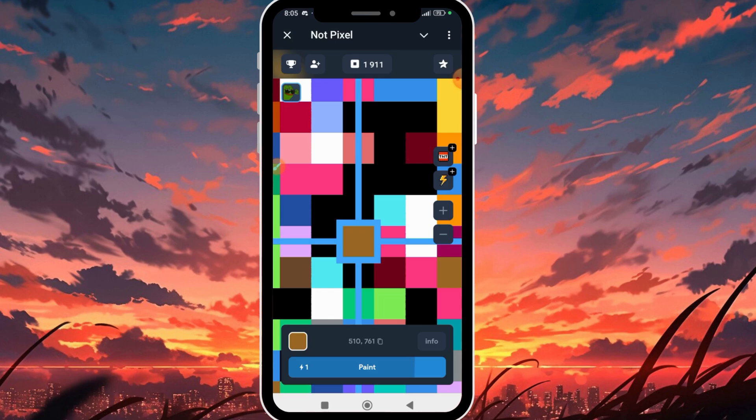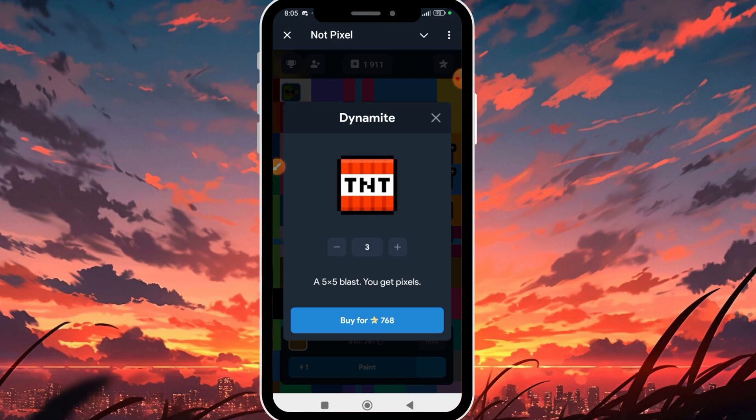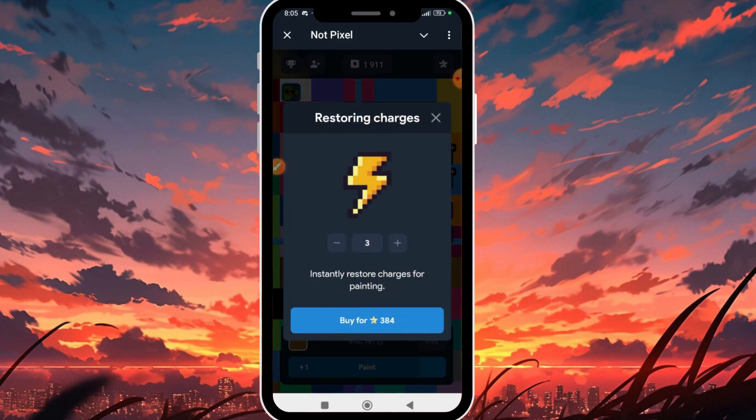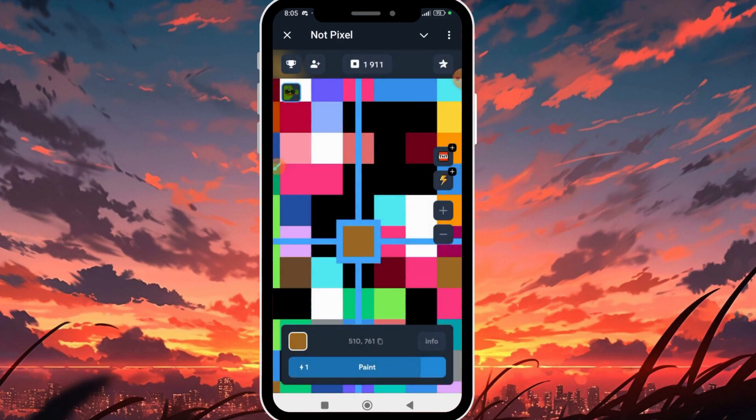Another interesting part of this game is that you can buy game products to increase your pixel tools — for example for 768 Telegram Stars — and also buy energy restoring charges using Telegram Stars. This is actually a play-to-earn game, but you can also pay to earn, making it a mixed model.